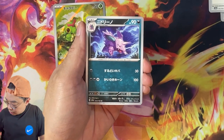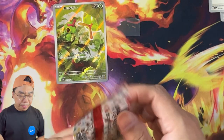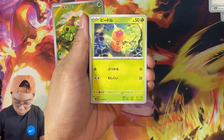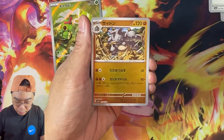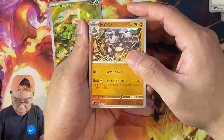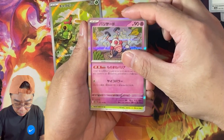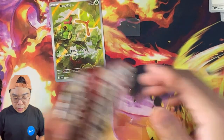I must say, the card quality on this — for Japanese cards — I'm seeing a lot of off-centering, which is quite rare. I'm not sure if they are rushing these out, and with the print line as well, especially these Pokeball reverse holos, it's pretty noticeable. For this one, for example, it seems like it is relatively off-centered.